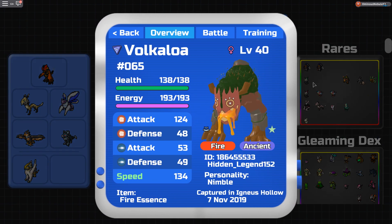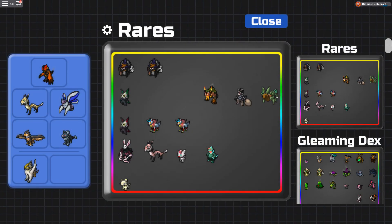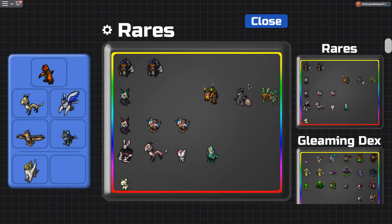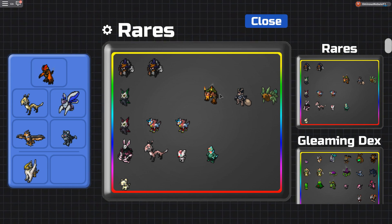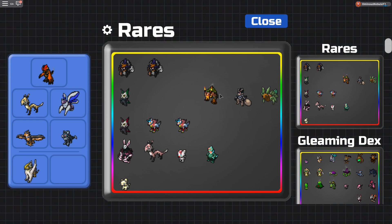We got Volcaloa, we got Ragoon, and we got Florin. We're going to be reviewing them, so just stay tuned. Just saying, all of these are HA. You can run them without HA, but having HA is probably going to be the best for these builds that I'm going to be running.